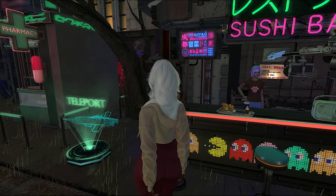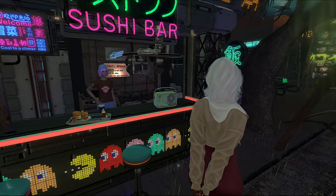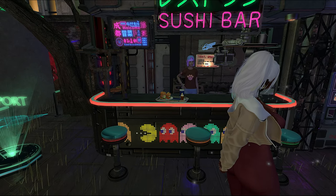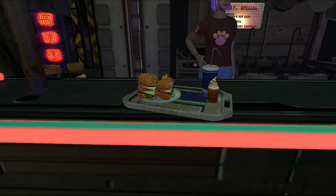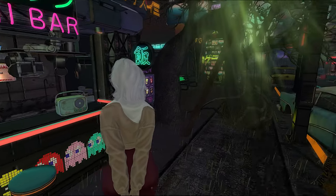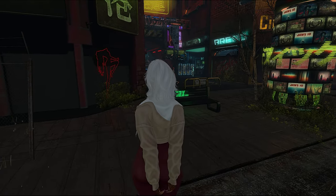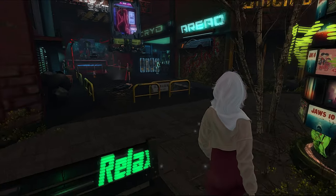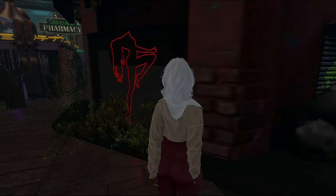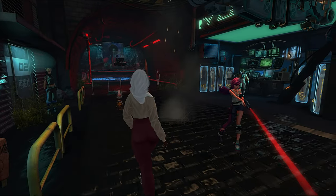They do have a teleporter, and this teleporter doesn't take you to different spaces within this land — it took me to different lands that they have, and I love that. It's like they're saying: if you think this is nice, we have even more. A lot of people would click on a teleporter and think it'll take them somewhere else on this land, but it doesn't. I felt like that was a genius way to market their other lands. They also have a landmark board when you first drop down to let you know they have other lands outside of this one.